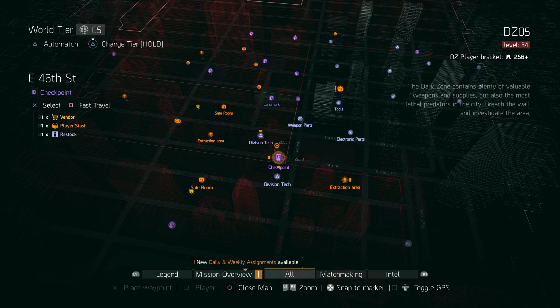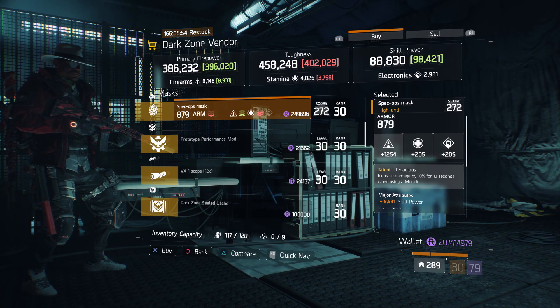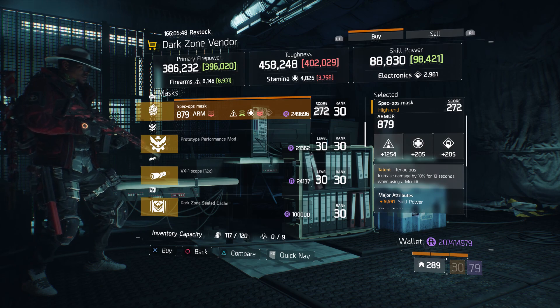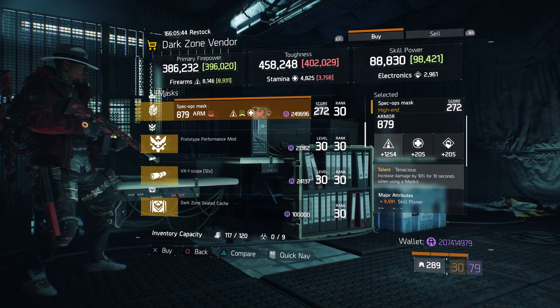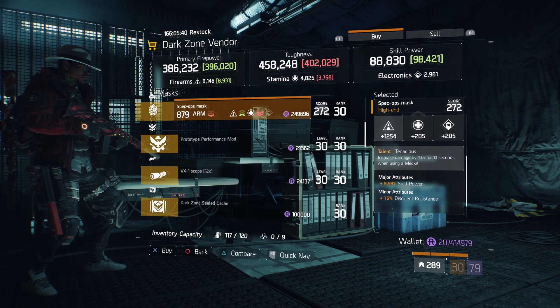For our next gear item, we're going to head over to East 46th Street Checkpoint. Here the Dark Zone vendor has a Spec Ops Mask with the talent Tenacious on there. It has a gear score of 272, armor of 879, its roll for firearms is 1,254, and the attributes are skill power and disoriented resistance.